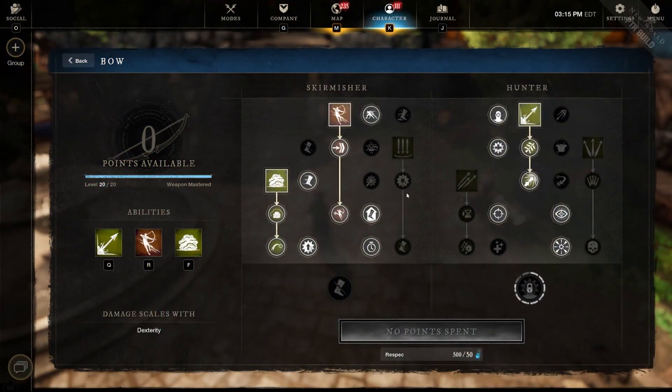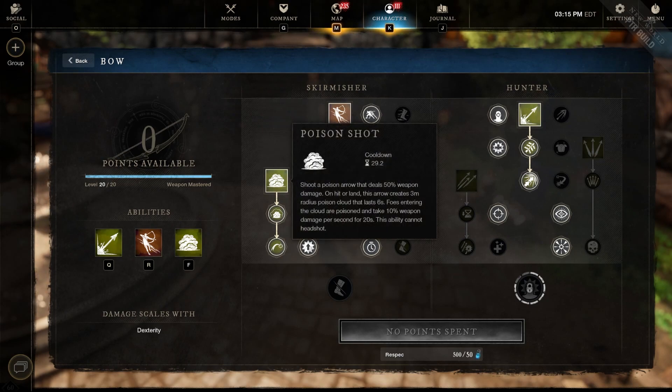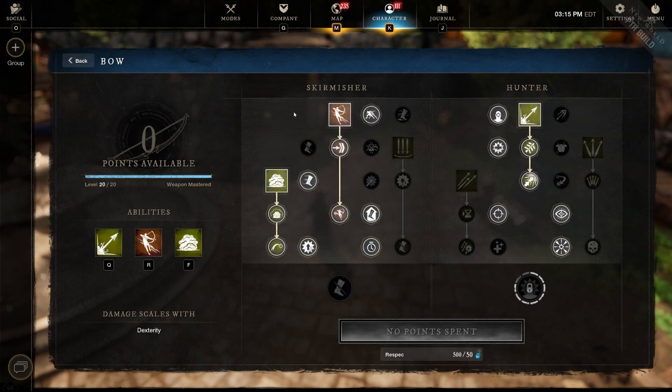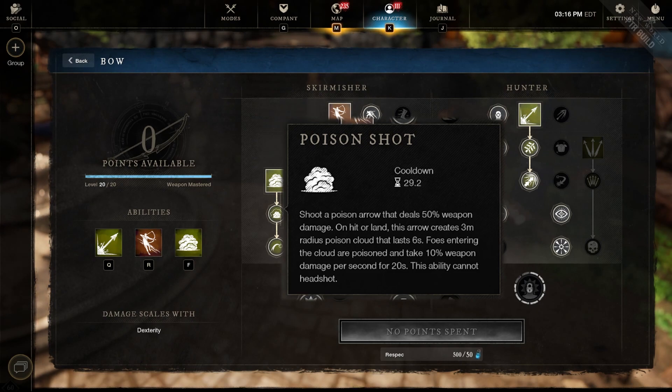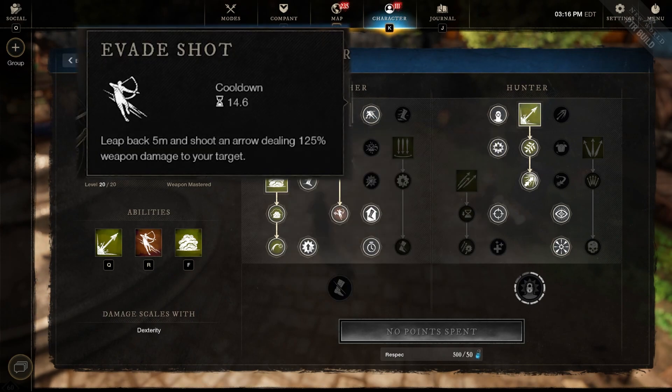Let's take a look at the bow class. I'm only going to go over the abilities — I'll leave the passives on screen for a few seconds so you can take a screenshot. Going left to right, the first ability is Poison Shot. This helps us control area inside the arena around the pillars, so you can defend one side or push enemies the other way. It's a great ability for controlling the arena.